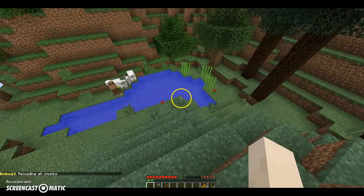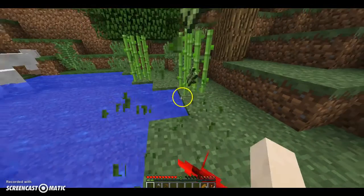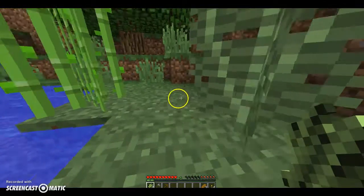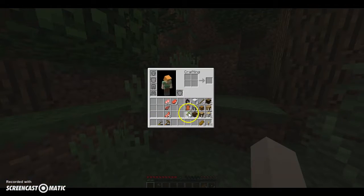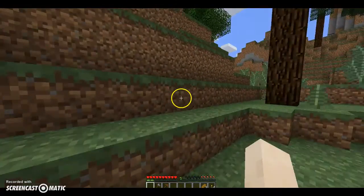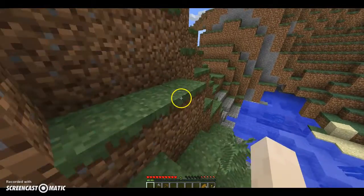We need some sugar cane — there's five down there. This is going to be kind of tedious to have all of this food and then not have an ender chest to put it in, but we can live with it for now.